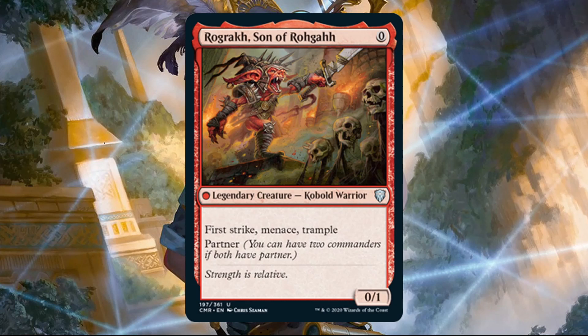That card is Rogue's Passage — actually, Rograkh Son of Rohgahh. Notice this is a Kobold Warrior, and there are Kobold cards from Legends that are going up in value this week too. Considering the rarity of the Legends cards, they weren't moving up enough for me to put them in the Vintage Spotlight this week, but if you're interested in Kobolds, you might want to check those out. Some of them are already retracting from spikes last week, but others are still increasing.